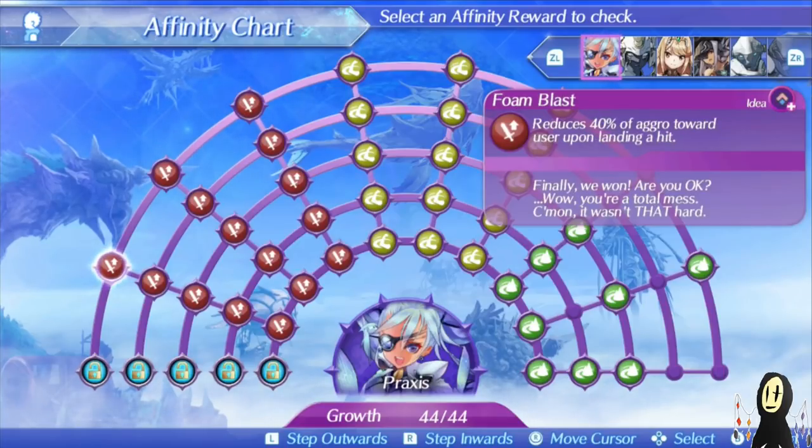The first two other combos are not that bad. Reducing your aggro is fairly easy with the Megalance, regardless of whether or not you use a combo for it.